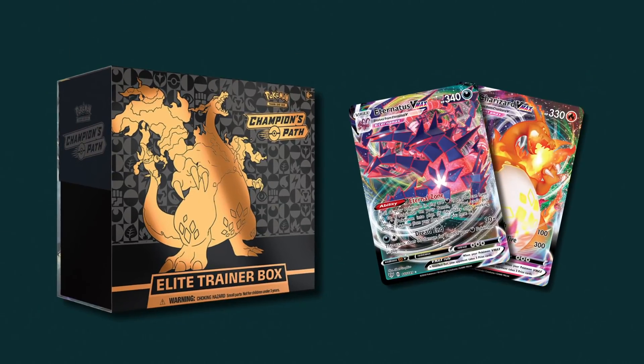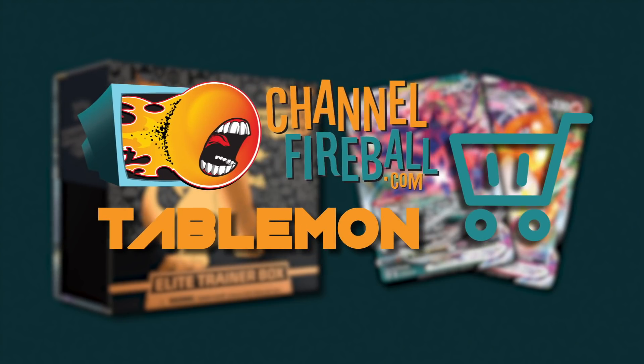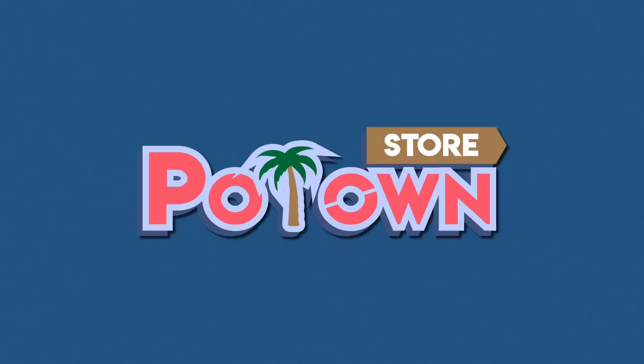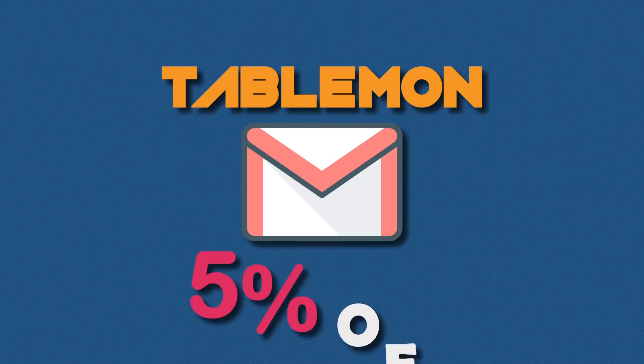Are you looking for sealed product and singles? You can find it all on Channel Fireball. Please use my Tablemon affiliate code when checking out to help support my content. Looking for PTGO codes? Potom Store has all the latest sets and promos, instantly delivered to your email. You can use Tablemon code when checking out for 5% off.